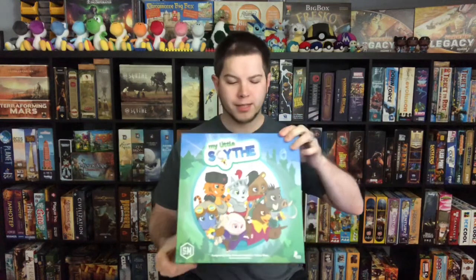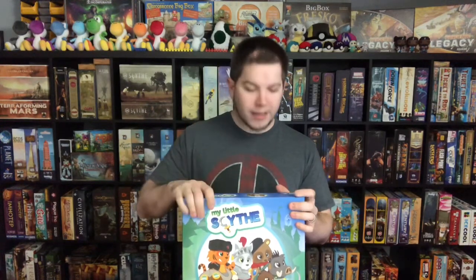Number 39 is a family-friendly game set in the ultimate 1920s-plus world of Scythe, and that is of course My Little Scythe from Stonemaier Games. In My Little Scythe you take control of a faction based on the animal companions of Scythe. I did recently do a review of this game on my channel — I'll link that above if you'd like a deeper dive. My Little Scythe takes a lot of inspiration from Scythe but does some things differently, including a pickup-and-deliver aspect not really present in Scythe.